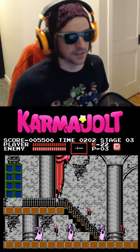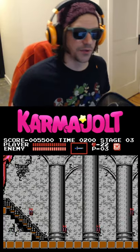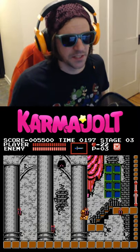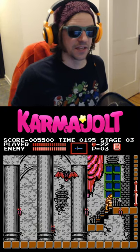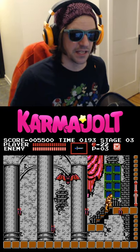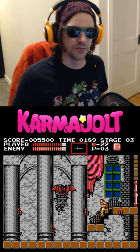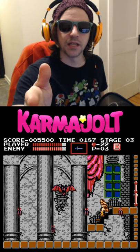In Castlevania for the NES, there's a way to deal extra damage with your whip attacks, using what is known as the critical hit glitch. Essentially all you have to do is hit an enemy at the very same frame that Simon takes damage from an attack, which I'm about to mess up because I'm no speedrunner, but let me show you what I mean.